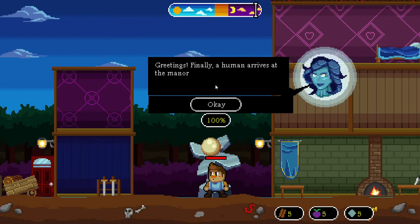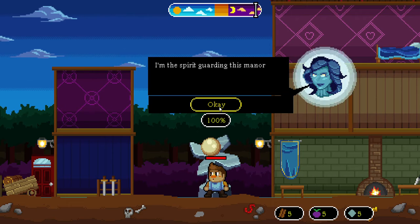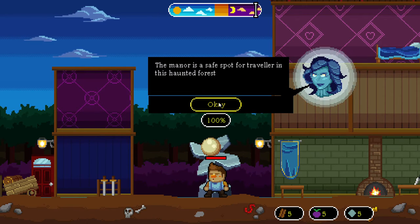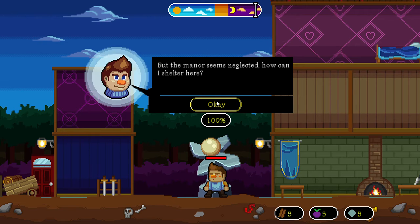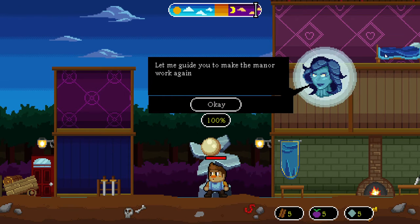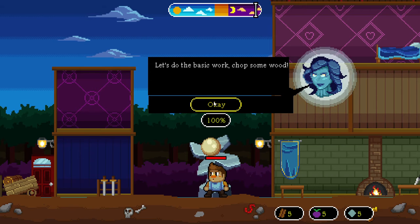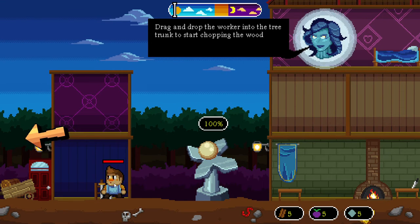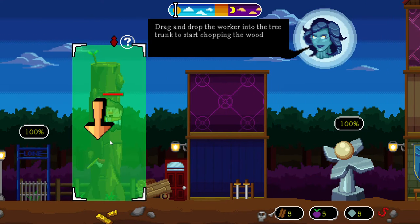Finally a human arrives at the manor. Who are you? I'm the spirit guarding this manor. The manor is a safe spot for children and travelers in this haunted forest, but the manor seems neglected. Let me guide you to make the manor work. Let's do the basics — chop some wood.